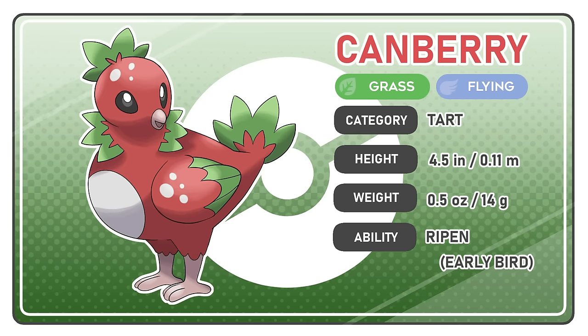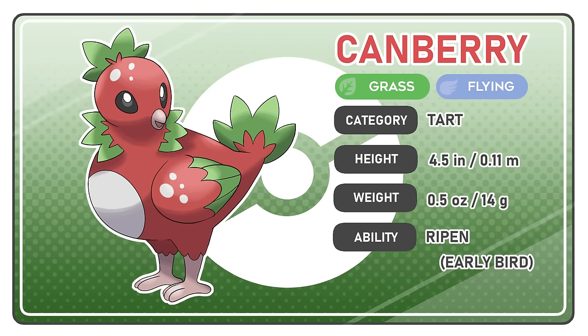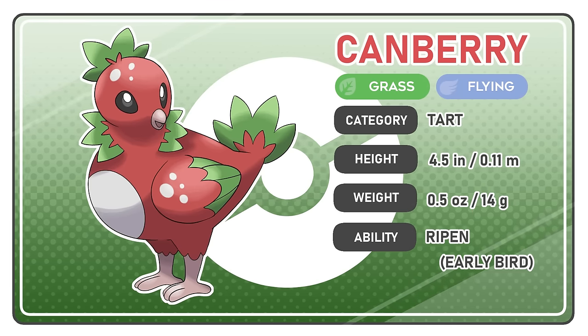Canberries thrive in humid tropical areas and like to build their nests in various fir trees. They take naps on top of red berries, such as razz, tomato, and pomek berries, which acts as efficient camouflage. Farmers believe that allowing Canberries to live in their orchards will make their fruit more plentiful and sweet.